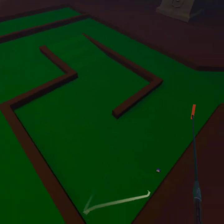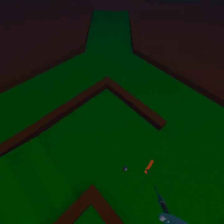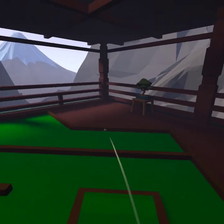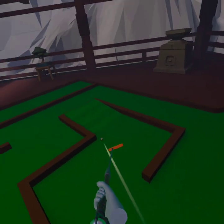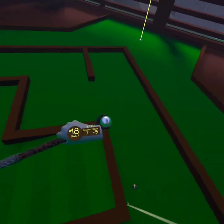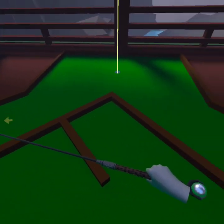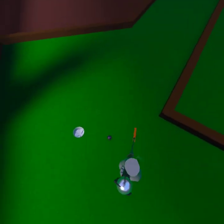Now, this hole. This is the only par seven in the whole entire game — not just the course, but the whole game. Well, that just sucks, don't it? There goes our negative five round. If I sink this, it'll still be negative two. Looks like we're only going to be negative one for this round. The stroke limit's nine on the par seven? That's not right.